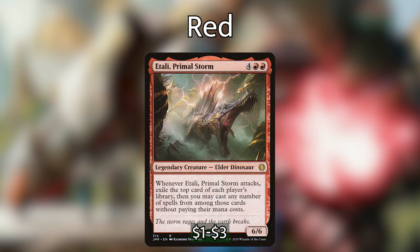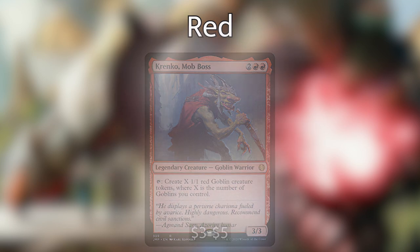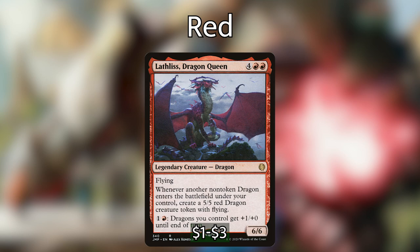Moving on to red — known for powerful creatures, big damage, massive plays, and direct spells. Some personal favorites: Etali, Primal Storm — when he attacks, exile the top card of each player's library and you may cast any number of spells from among them without paying their mana cost. Having multiple copies means casting up to eight spells potentially from every player's library. Krenko, Mob Boss is a fantastic card on its own, and multiple copies ensure you'll begin the turn with a massive army of goblins.